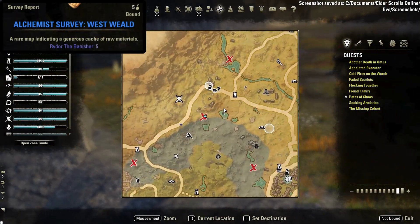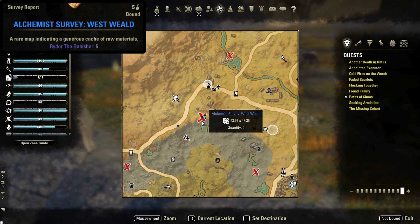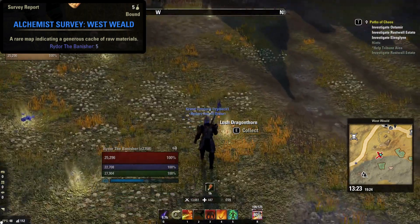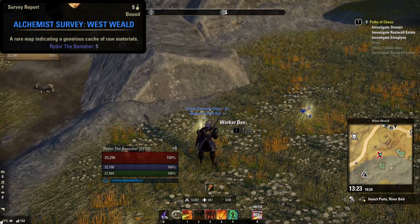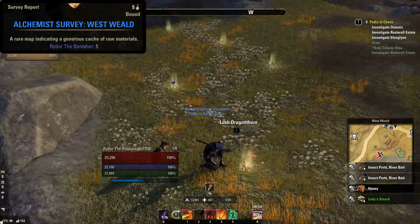Next up we have survey locations, and for the Alchemist survey this is located southwest of Ontis Wayshrine, shown here on your map. There are six nodes with every survey, and this one is right on the edge of the Athelia scar. Alchemy survey nodes only drop flowers, no mushrooms, so remember if you leave the site before you pick a flower, you can change which flowers drop from the survey.